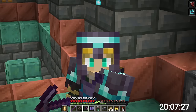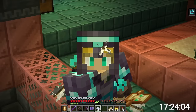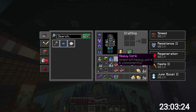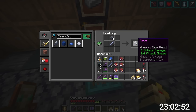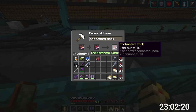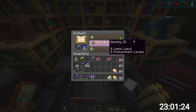We're still in an ominous trial, so I need to finish it. What's the weirdest thing you've found in trial chambers? Mine would be this cactus tree - I don't know if that's supposed to happen. On top of that, I got all my wind burst books - four of them that I'm going to combine for maximum wind burst, plus a density book. I'm going to throw it in an enchantment table to hopefully get density five. Just kidding - let me combine the books.